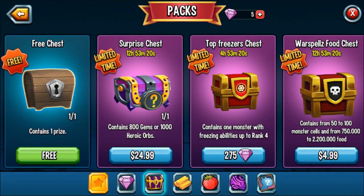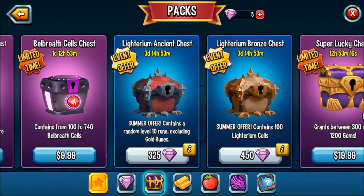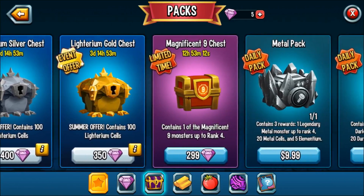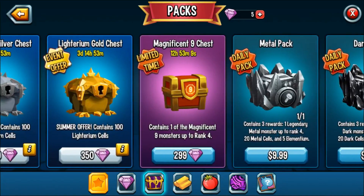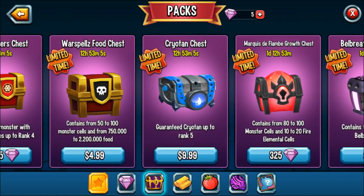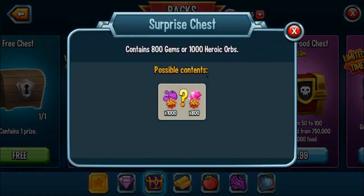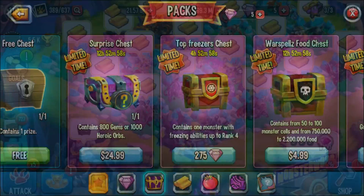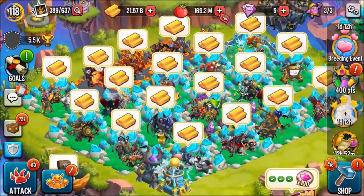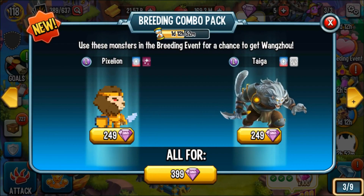There's also a chest with it. So if you don't get the monster right away from the breeding event, throughout the next day and 12 hours you could head over to the chest shop and get it. Right now I don't think it's available — it's probably going to be available after the breeding event is over. Yeah, after the breeding is over you could actually see it in the chest shop.